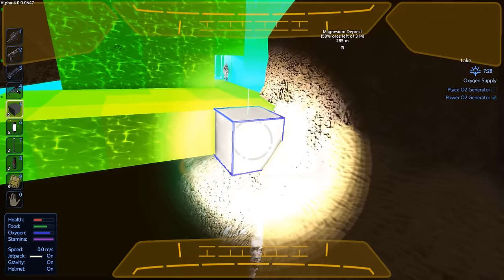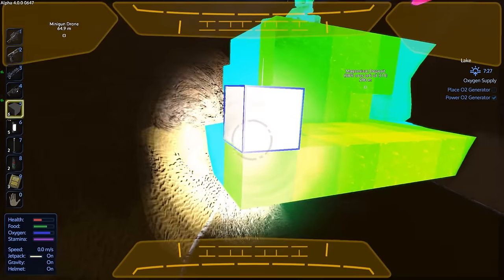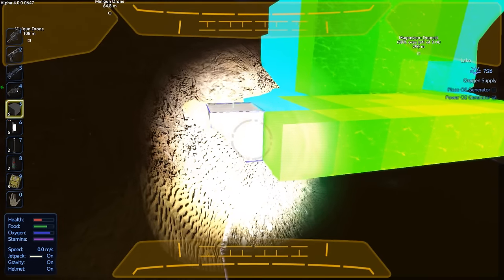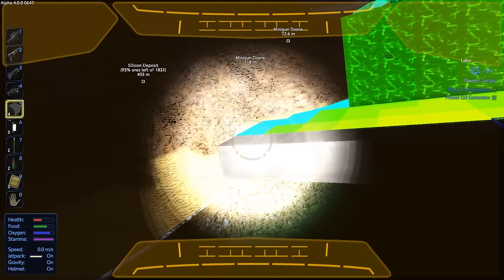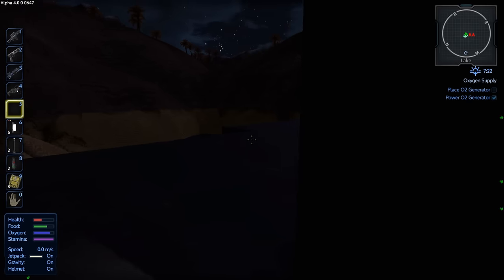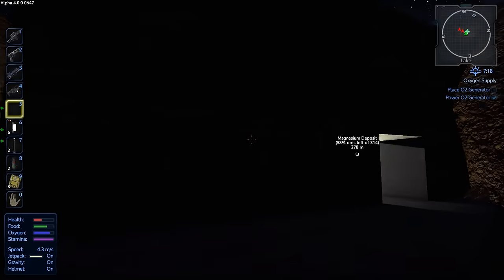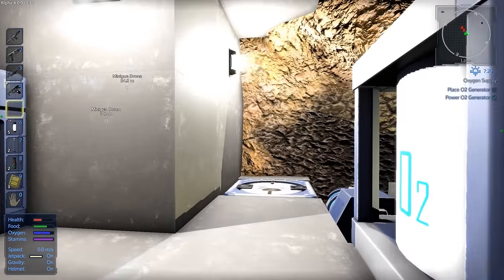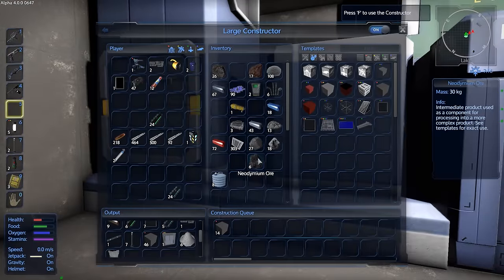We're almost out of blocks. Blue on structural integrity means it's perfect — no strain on it at all. Looking good — everything's good. This will be a landing pad for the small vessels. I'm not going to put a ton of work into this base, but I do want it to look somewhat nice. Overall, we'll be looking at bringing this base in eventually, but for now it's pretty cool.